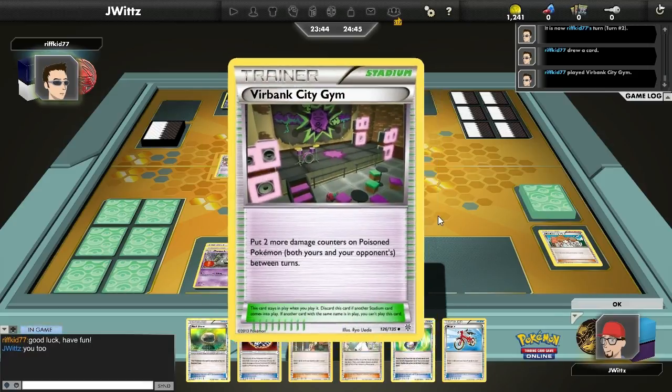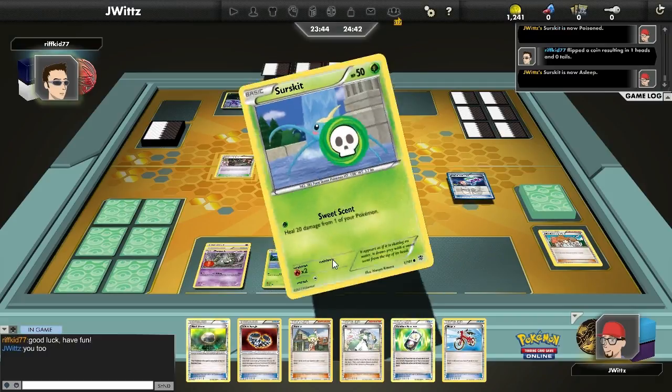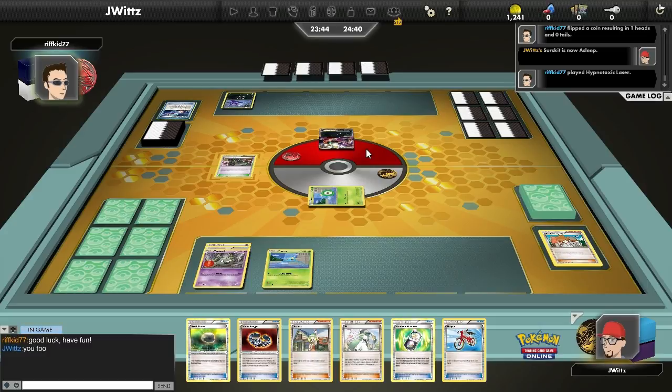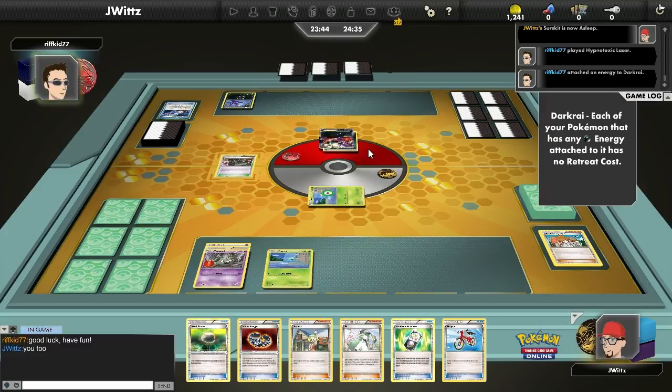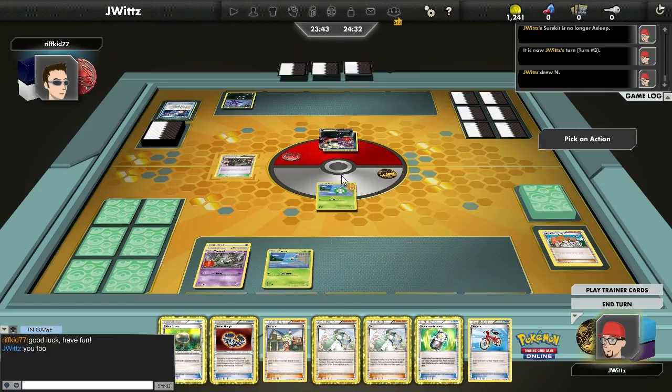I've got two tools, I just decide to pass. I don't want to lose any of these tools in case something like Virbank City Gym comes up — I get poisoned, I can't retreat. Maybe my opponent attacks with Sableye and a Dark Claw. The scenarios aren't perfect. Maybe I should have at least attached something, but here if I remained asleep the Floatstone would have been completely wasted.